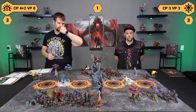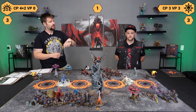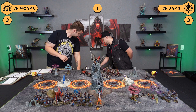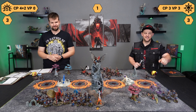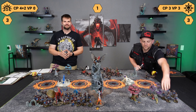Haskell Hexbane is going to do a Universal Prayer of Bless and throw it on the Cavaliers. This goes off on a three. Cavaliers are going to have a six-up ward. That's my only prayer because the other guys are out of range. Beautiful hero phase — let's go ahead and get into movement.